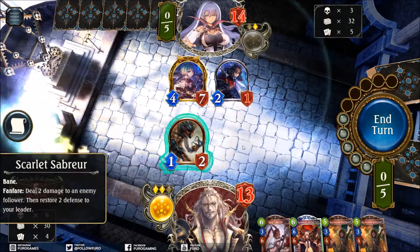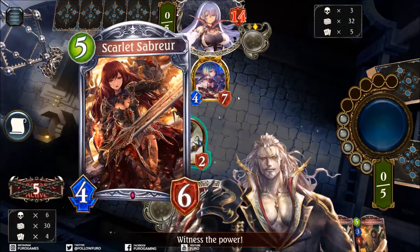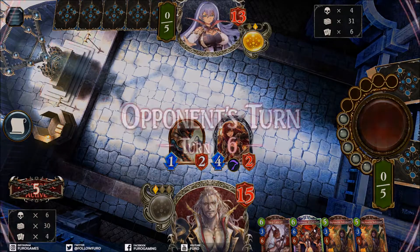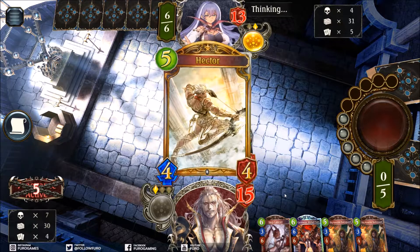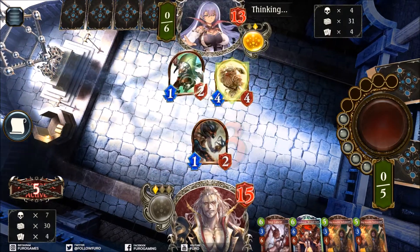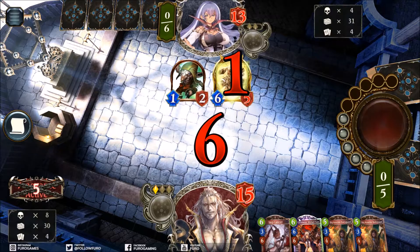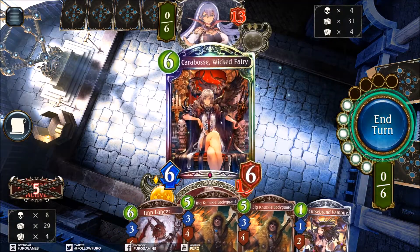We are dealing 2 on this one. We can evolve and kill the 4/7. Then we still have Scarlet on the board and can deal another 1 point - plus we heal back to 15. So we deal him another 1 point, down to 13. Maybe the Wicked Fairy is already dropping for the constant stream of extra damage. He is evolving the Hector, so the 1/2 is probably gone. This one is still at 5, so yes - we are definitely going for Carabosse, Wicked Fairy.